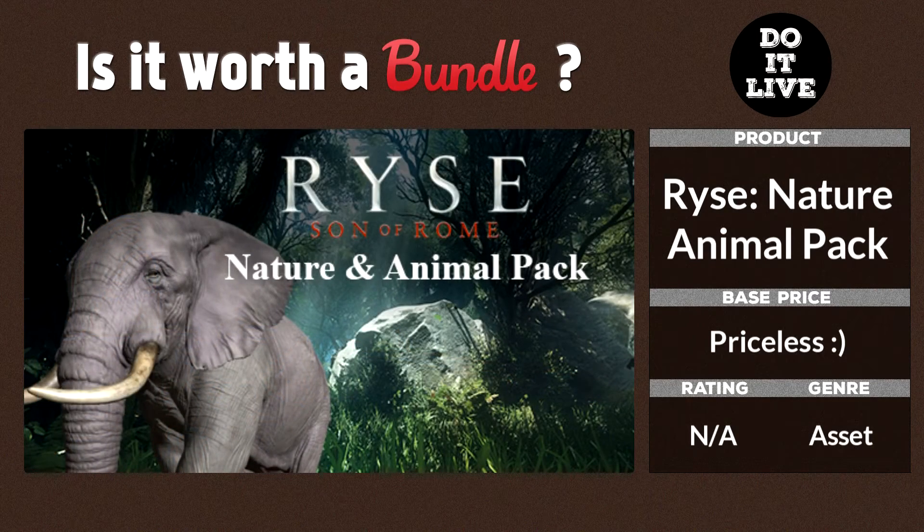What's not to like about assets from an existing game that was fairly successful? The Rise Son of Rome Nature and Animal Pack gives you animals and different environments from the game that you can use within your own. I'm sure they're better rendered than the $1 tier, but I haven't opened up CryEngine and tried it myself. Definitely look at it — it's a great addition.